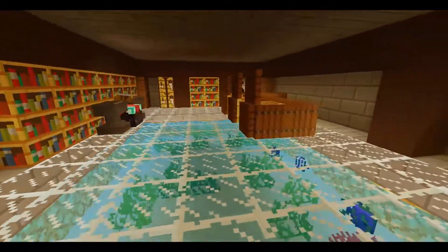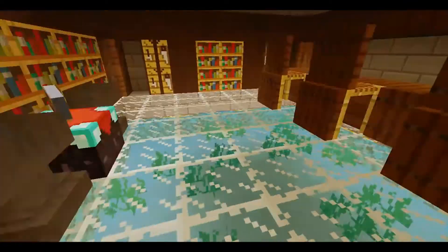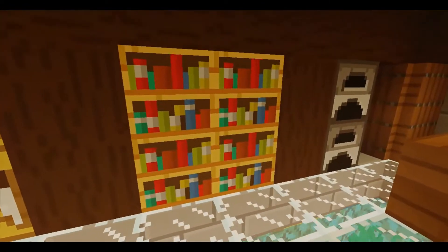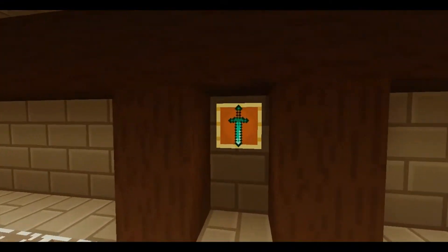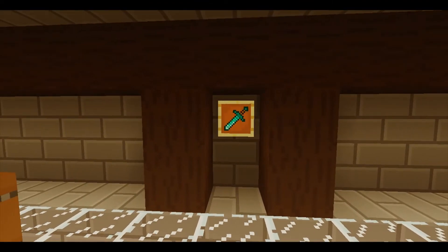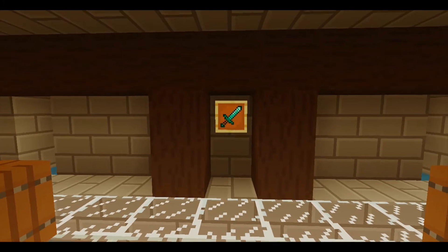In the living area you have countertops, chairs, enchanting areas, crafting tables, books and furnaces. And you got this sword over here in an item frame. You have to spin the sword until you get it into this position, and it opens these two doors.